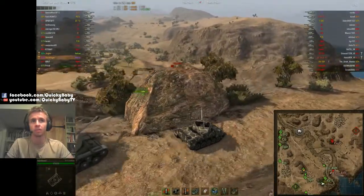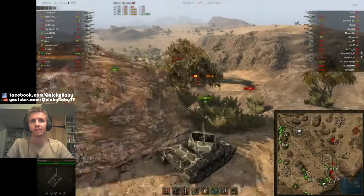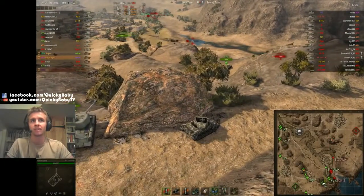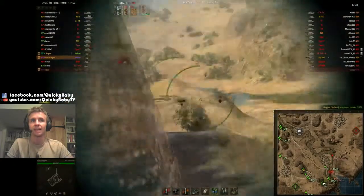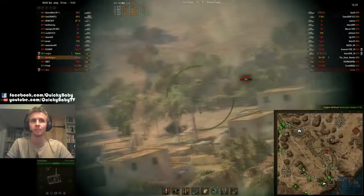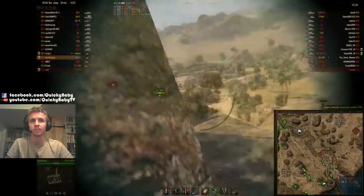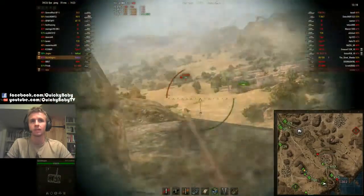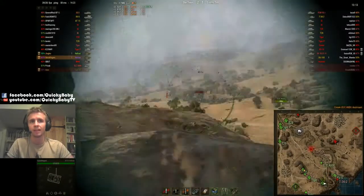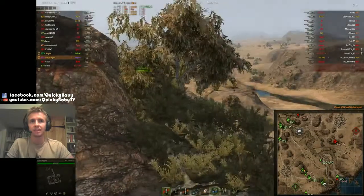The 110 is very capable of mega carrying this game. You can see the excellent gun depression as I aim down — 110 realizes I'm going to try and get him and he pulls back. We set him on fire, he uses his fire extinguisher, and there goes the 110 — tag-teamed by me and Jingles; Jingles takes him out from behind. That was far too much lead on that shot, but the aim time on the Hellcat is wonderful, and even though the turret turns quite slowly, the aim time makes up for it.